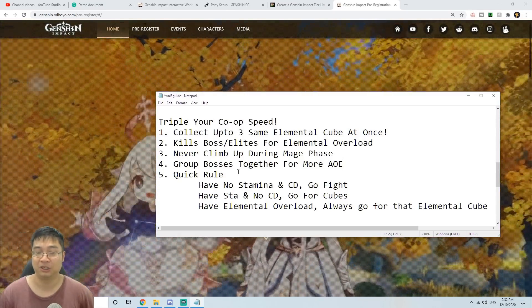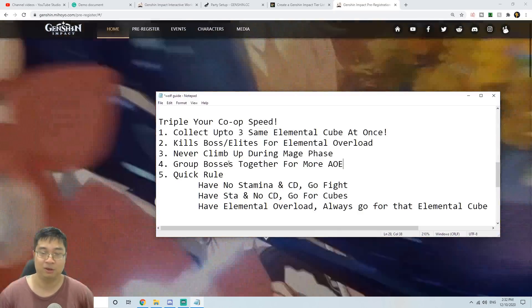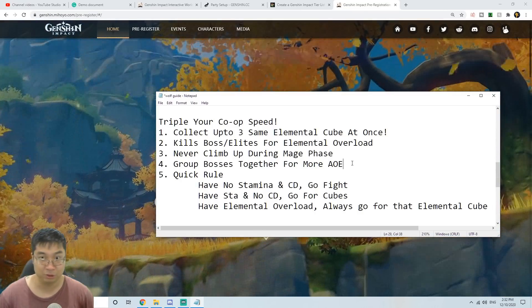Tip number four is straightforward: whenever you can, funnel the monsters together — especially the boss monsters. This allows you and your whole team to deal more damage and kill them quickly, which in turn gives you more element overload and more cubes.